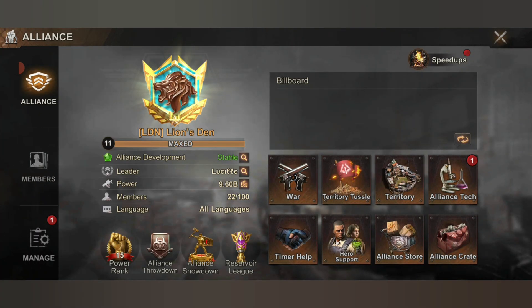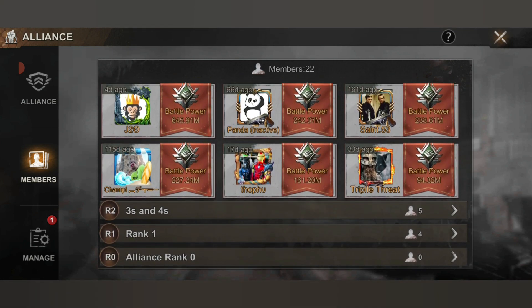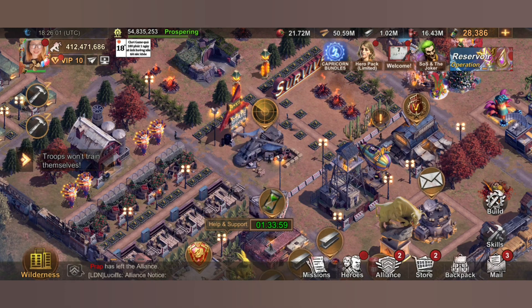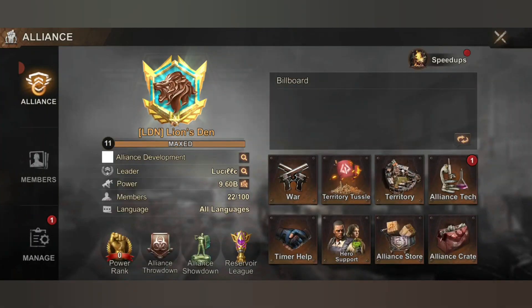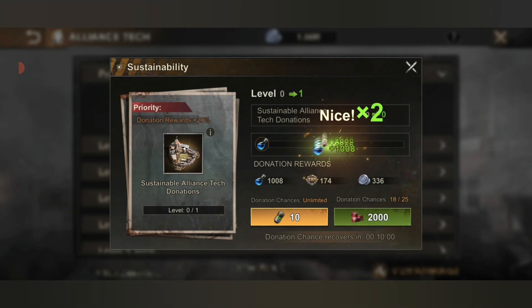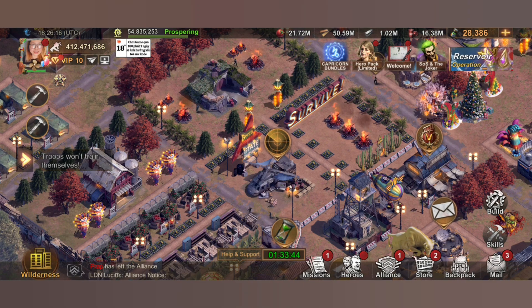Players who haven't logged in will have the gray color, along with the duration of their inactive days or hours. To increase the score of your individual gem color, you need to complete your daily tasks, provide assistance to your alliance members, and donate to your alliance tech.